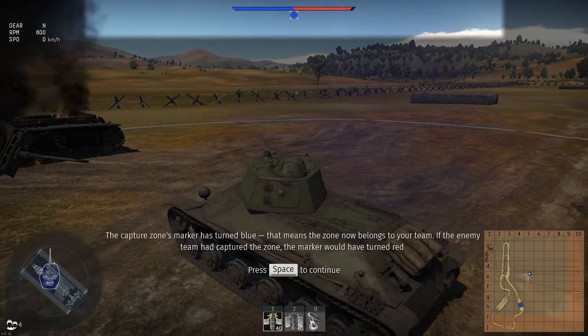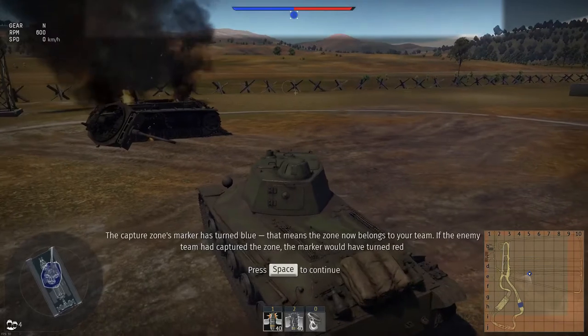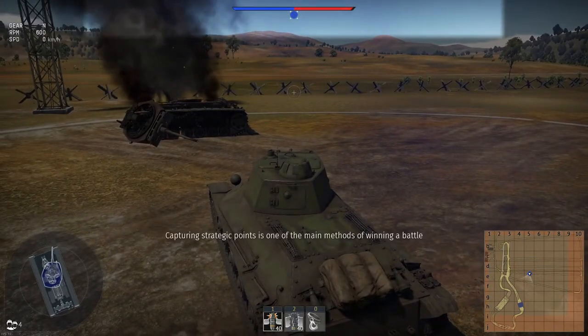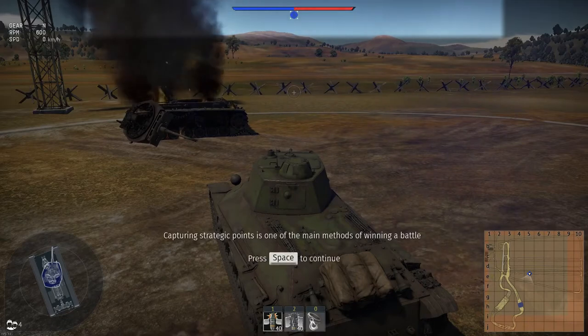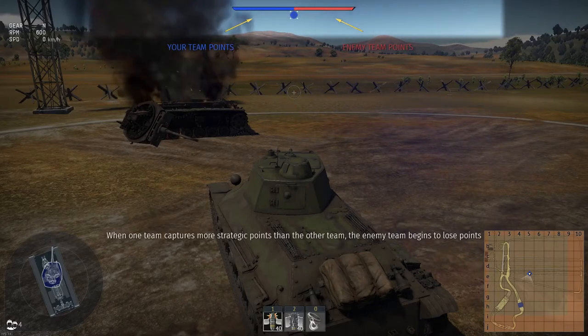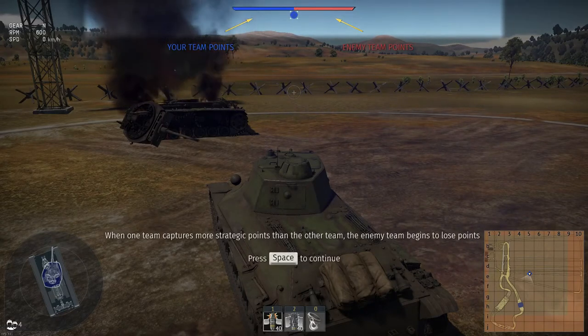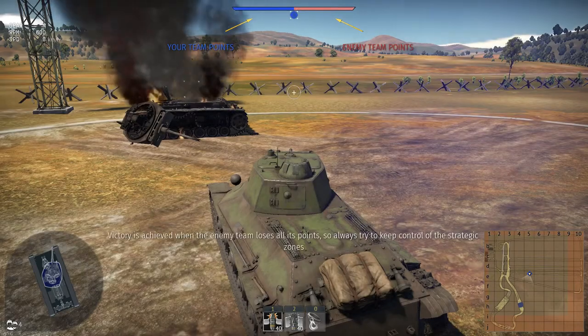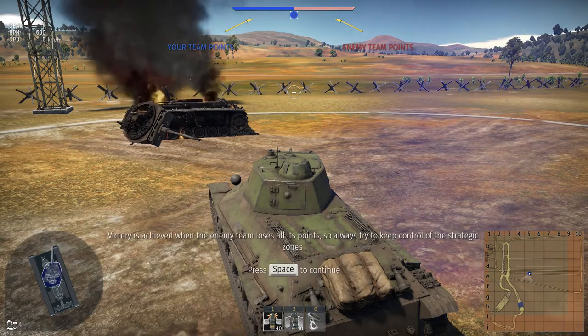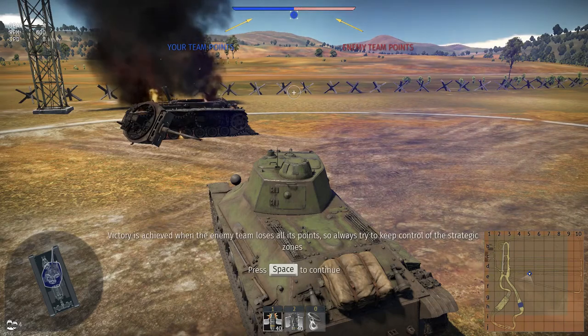If the enemy team had captured the zone, the marker would have turned red. Capturing strategic points is one of the main methods of winning a battle. When one team captures more strategic points than the other, the enemy team begins to lose points. Victory is achieved when the enemy team loses all its points, so always try to keep control of the strategic zones.